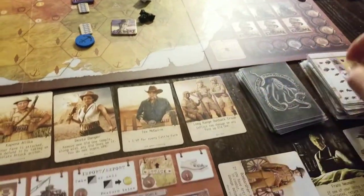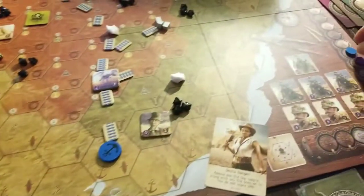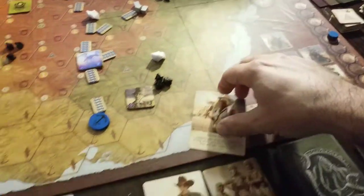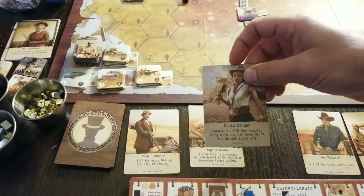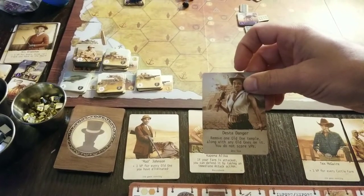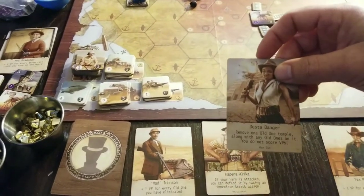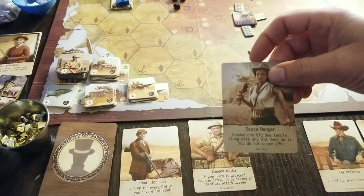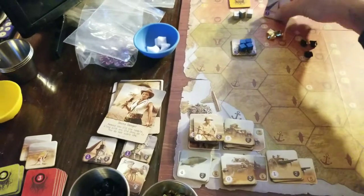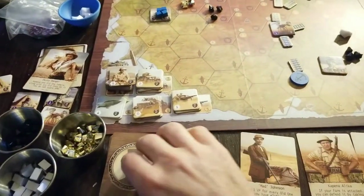It's back to our turn. I'm going to spend one time — I'm not even going to mess around with that temple. We're going to have Desta Danger go in there. Remove one old one temple along with any old ones on it. Could wait, but what if they spawn and then move? That's what's going to happen — I know it. So I'm just going to use her right away and get rid of this temple. I don't want to take the chance.